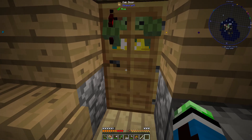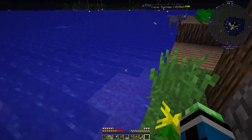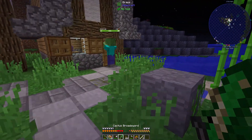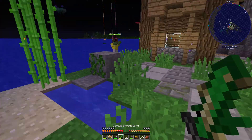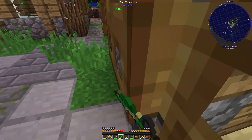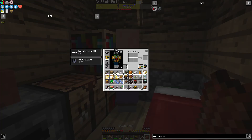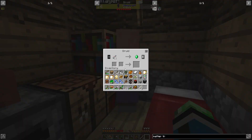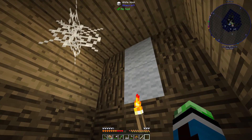This zombie needs to go away. Get out of here. There we go. You need to die as well. I'm not looking to have any villagers die while I'm here. Another druid? What do you got? Fish, apples, and beetroot. So the druids are good for trades.